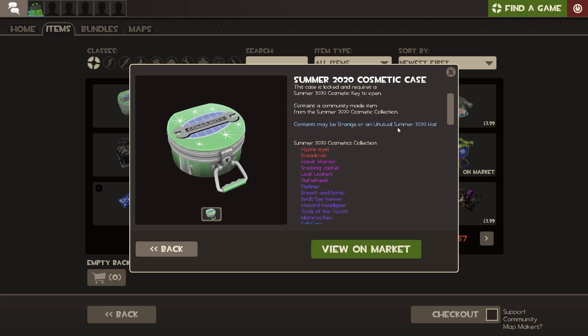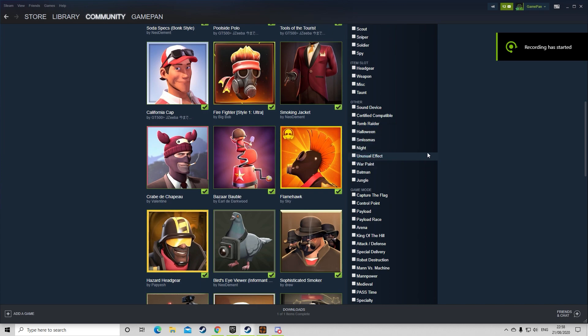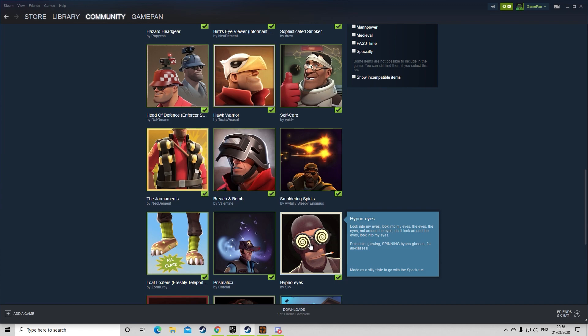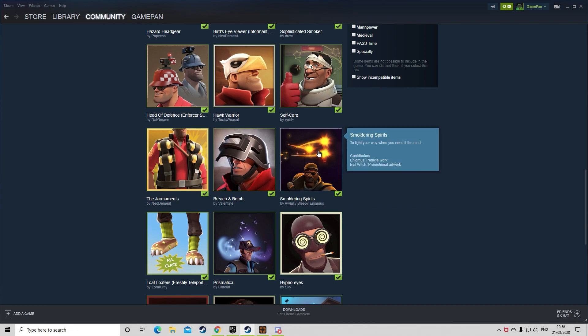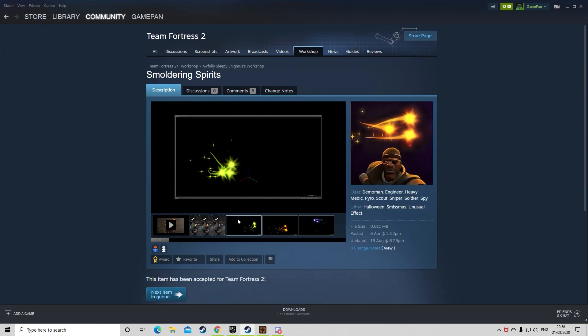So let's quickly take a look at these unusual effects. I'm on the Steam theme right now - these are the ones I accepted. I've shown you these cosmetics already, and it looks like for the goggles it actually does make this sort of spinny thing, which is really cool. So for the first unusual effect, we've got Smoldering Spirits - this is like an orbiting star effect. Wow, that looks really nice. That effect looks so cool. I'm going to do a few unboxings in a second if I can buy the cases and keys. Look how cool that looks!